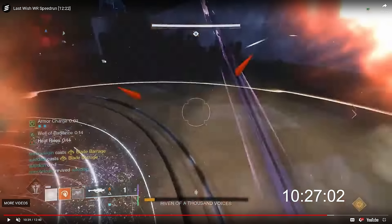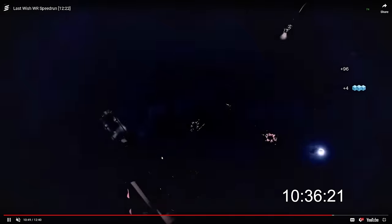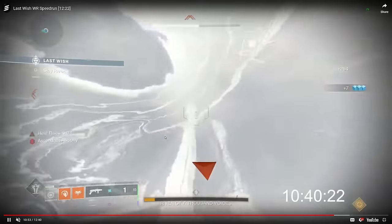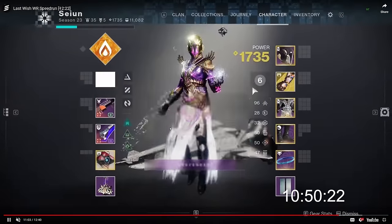Ways speedrunners get height include grappling to a Lumina projectile, a rocket, or well-bouncing off something. In Riven's Ascendant Plane there's no easy well bounce you can do instantly upon teleporting in. The fastest method found is Danger Zone Heat Rises launching. Seiyun attempts it — gets two teleports, shoots the ground, gets some height, but not quite enough. Uzi saves the day and picks up the Strength. Hunters use rocket grappling, which is almost as fast as Lumina grappling.